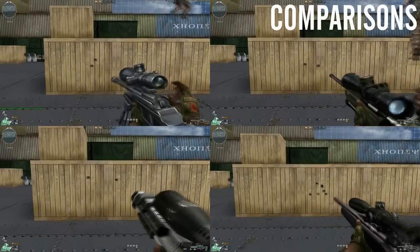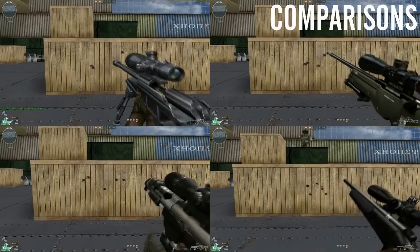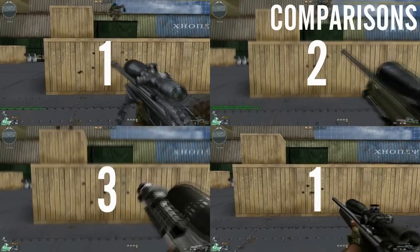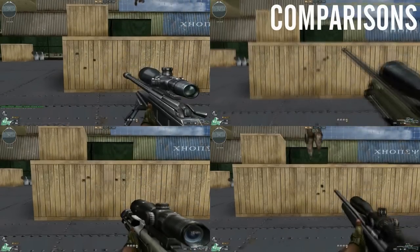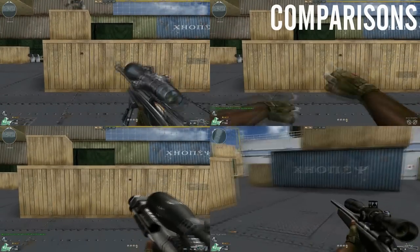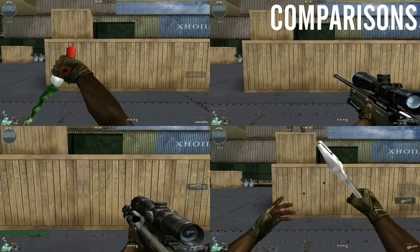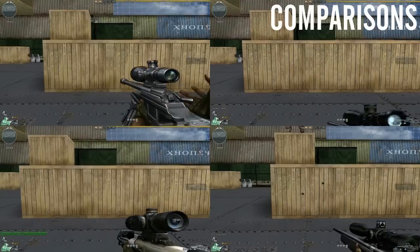On the screen at the moment is a comparison of the reload times between the three other main sniper rifles. It's actually the same as the M700, so it's ever so slightly faster than the AWM, and considerably faster than the DSR as well. The fire rate is slightly faster than the AWM but less than the DSR. The draw speed is ever so slightly faster than the AWM but slower than the M700. I'm going to repeat it in slow motion so you can actually see the difference between them.